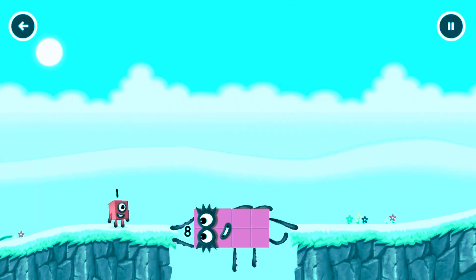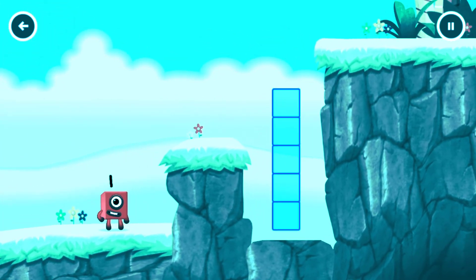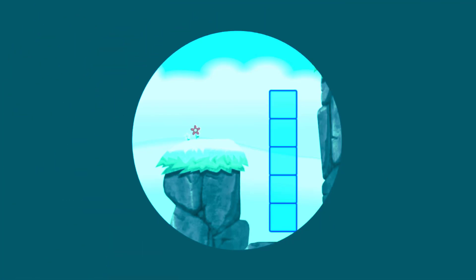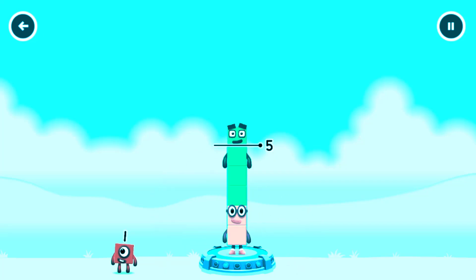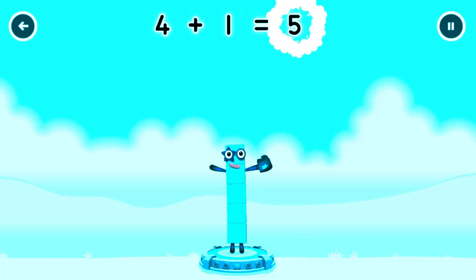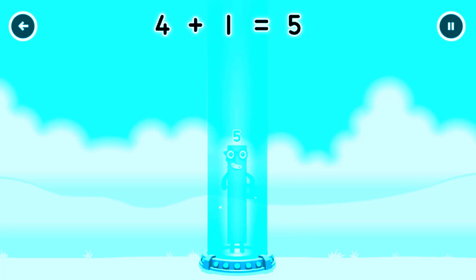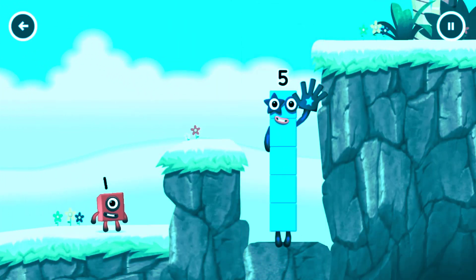Octoblock! Yes. Add number blocks to make five. Two, four — you've got too much there. One. Correct! Two plus four — plus one equals five. High five! Yes, you got it!